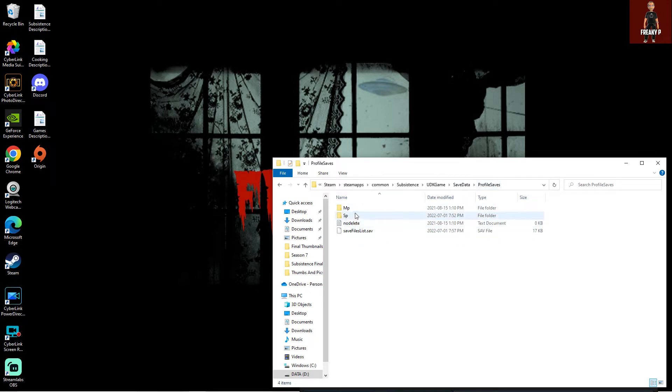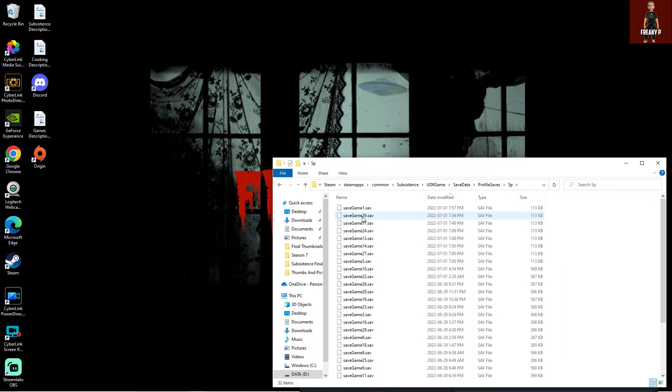Here you'll see SP and MP — Single Player and Multiplayer. I'm just going to show you the single player; it should be the same for multiplayer, but do so at your own risk. Double-click into single player. To find the last save, click on 'Date Modified' with the arrow going down — it'll show you the most recent files. These are the save files. The most recent is Save Game One — that's the one where I just died. We don't want to reload that one; that's the one we want to replace with the previous one. The one I'd be interested in is Save Game Five.